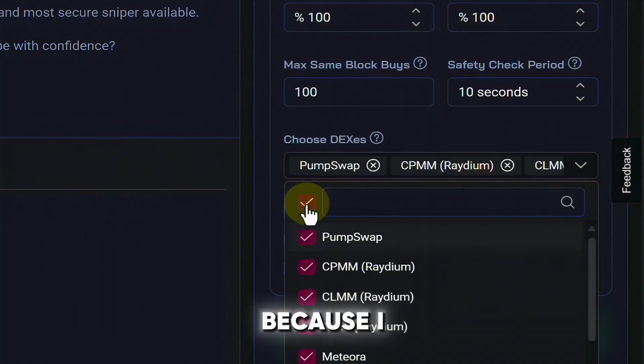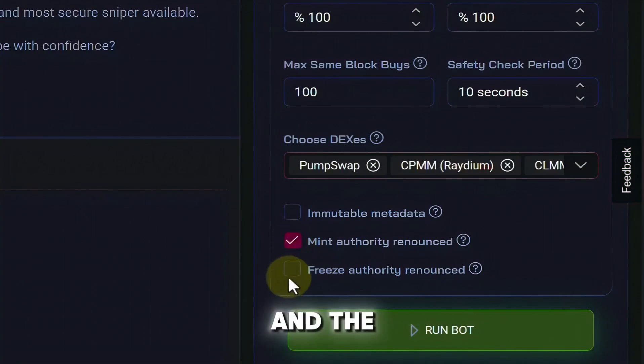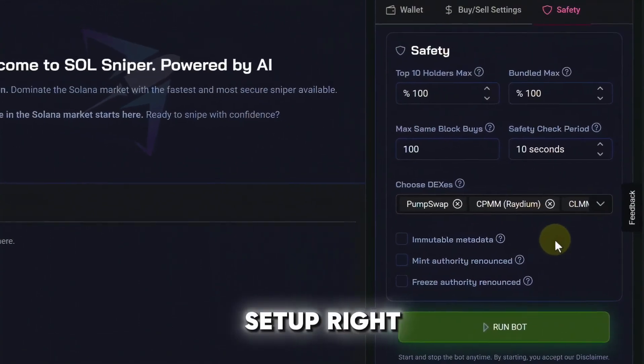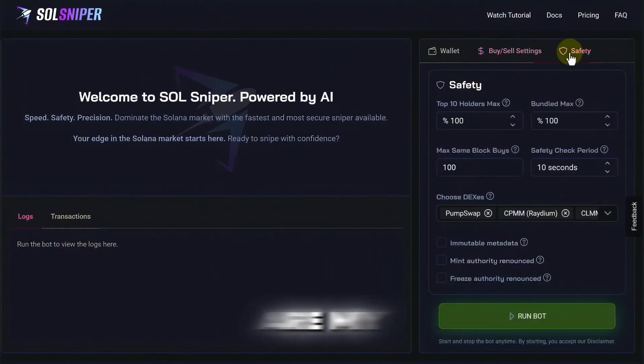As far as the DEXes go, I have all of them selected. Here are the ones available to choose from and I just click the checkbox up here because I want to be in as many trades as possible. Right here you can set the mint authority and the freeze authority, and you can even check the immutable and metadata option. If you want more trades, take all of these off; if you want fewer trades, add more security.